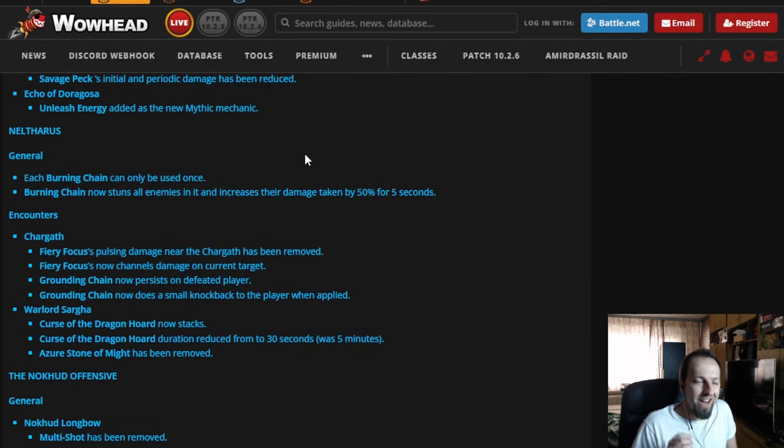Neltharus is a dungeon famous for its chains that you could use to kill huge amounts of mobs at the same time. They were adjusted during the season it was active, but they're getting changed again now. Previously each teammate could take a chain and use them simultaneously to kill all enemies. Instead of doing damage, the chains are now going to stun all enemies and increase the damage they take by 50% for just 5 seconds. This is a huge change because before, there were mobs you would never actually fight — you'd always kill them with chains. Now you're going to have to fight those mobs, and on higher keys you can't kill them in 5 seconds, meaning you'll be stuck fighting trash for longer.